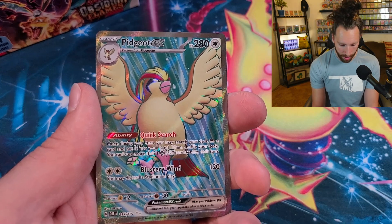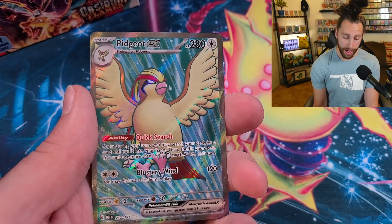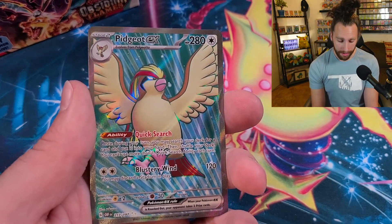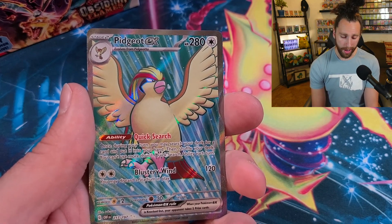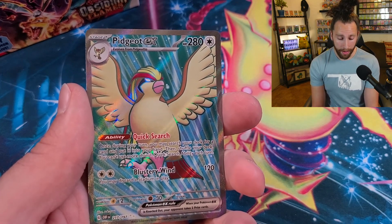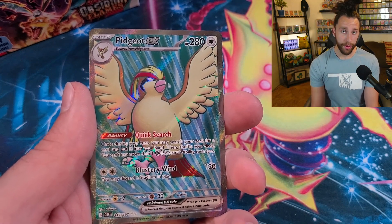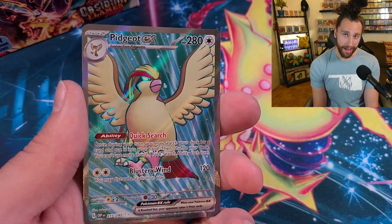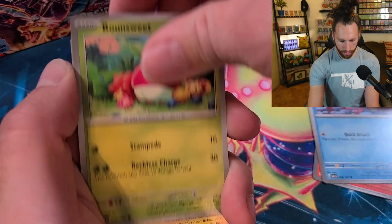Pidgeot EX has the Quick Search ability — super playable card. Once during your turn, you may search your deck for any card you want and put it into your hand, then shuffle your deck. Incredible card — one of the best in the set. It also has the Blustery Wind attack for two Colorless: hits for 120 and discards a stadium in play. So if your opponent is using Path of the Peak to block you, Pidgeot EX can get rid of it. We got Darumaka, Weasel, Bonsly.